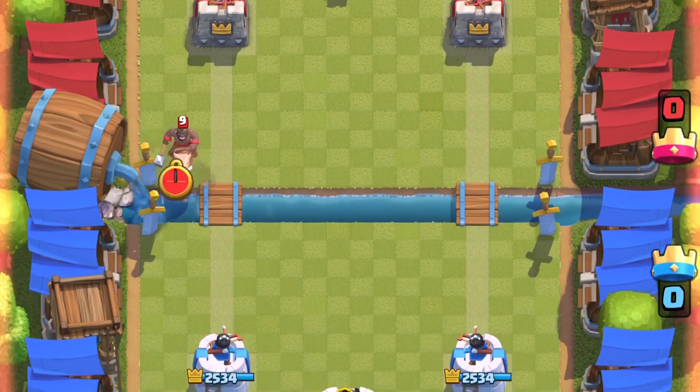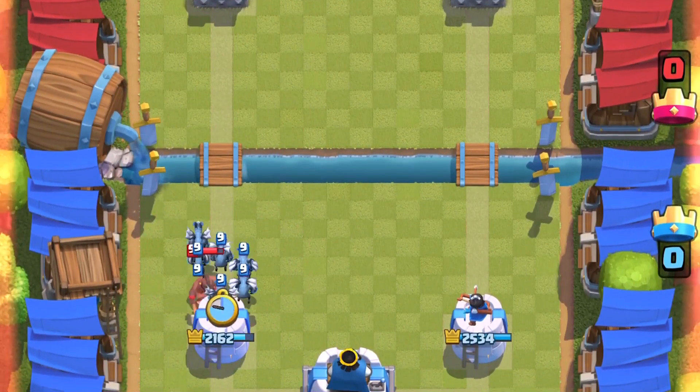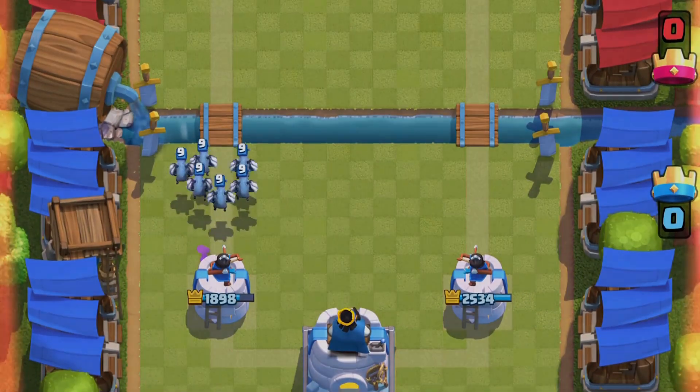In terms of predicting, just try to delay some placements if you think they're going to throw a prediction spell. Having them miss is well worth it, even if it means waiting a few seconds to defend and conceding a little bit of damage.